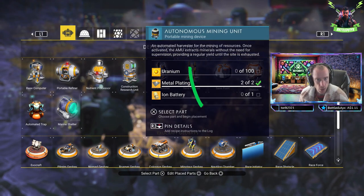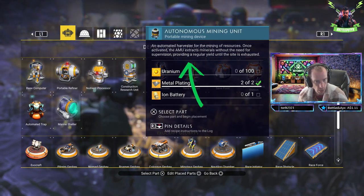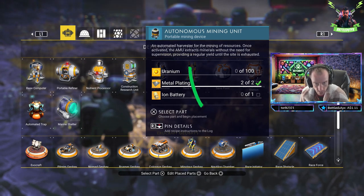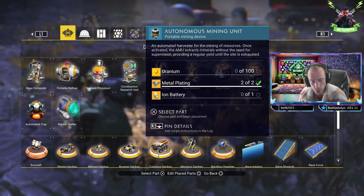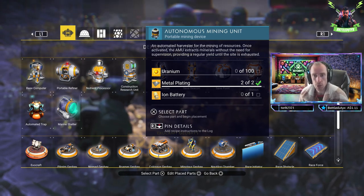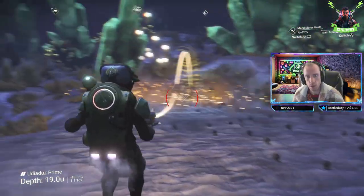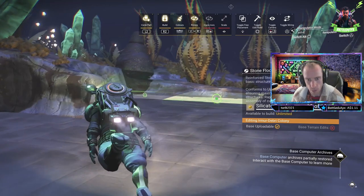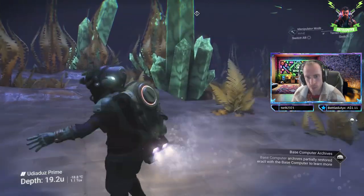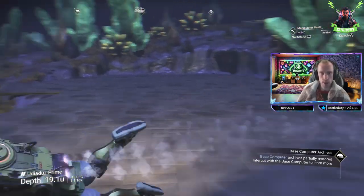The Autonomous Mining Unit emerges as a pivotal tool in my resource extraction process, requiring minimal oversight while guaranteeing a steady yield. This feature streamlines my mining experience, granting me more time to explore and manage my resources. Choosing appropriate materials such as sandstone versus aluminum becomes crucial when constructing underwater structures for both stability and functionality.